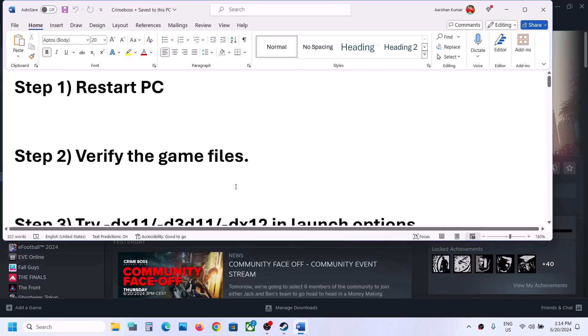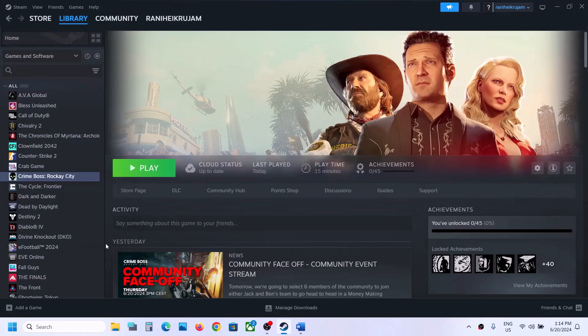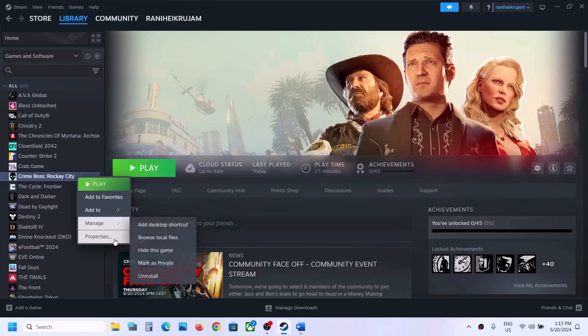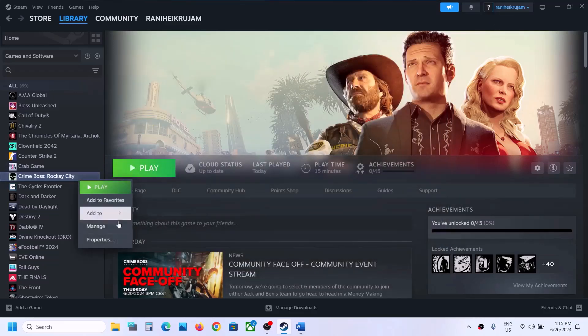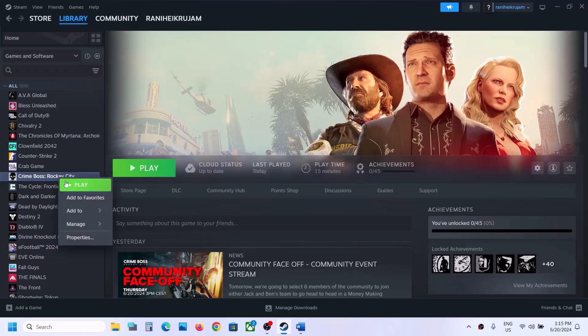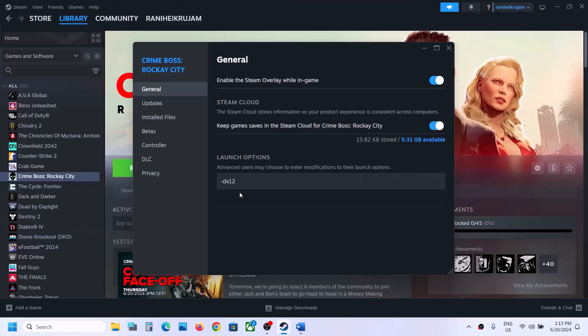The next step is to try DX11 or DX12 in the launch options. Make a right click on the game, select Properties, and under the General tab in the launch option, type -dx11 and launch the game to check. If that does not work, try -d3d11, then -dx12. If none of these work, remove the launch option and follow the next step.